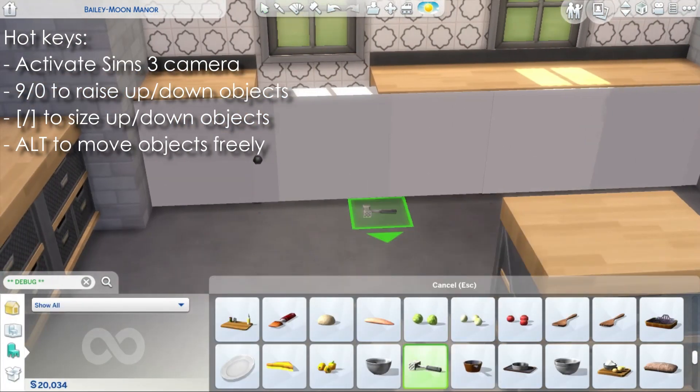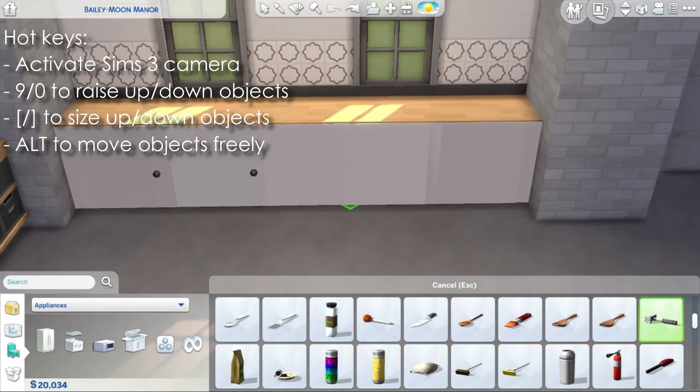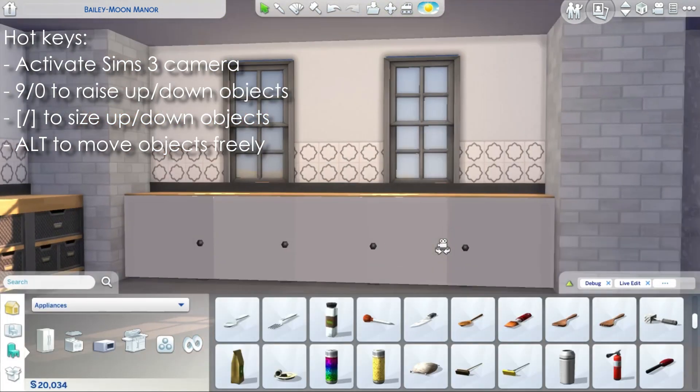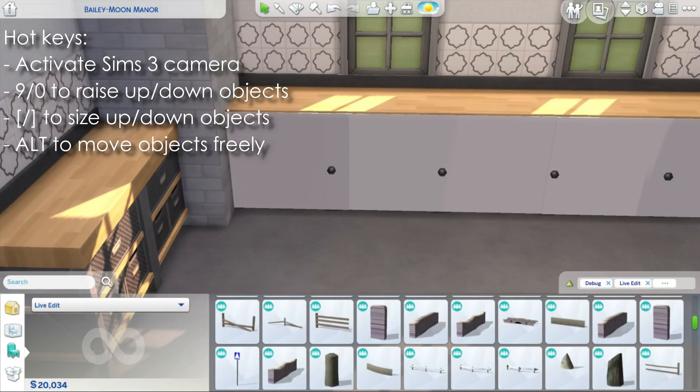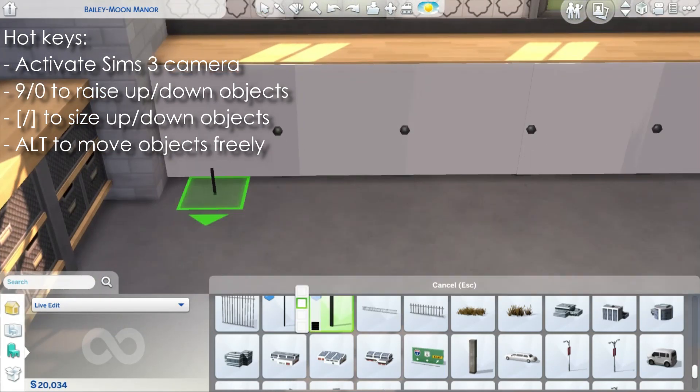Right now I'm using the industrial ones because I really like the wood texture on top of them — they are base game. Now I'm placing these objects and pretending that they look like anglers. To do that I am using some more debug objects.